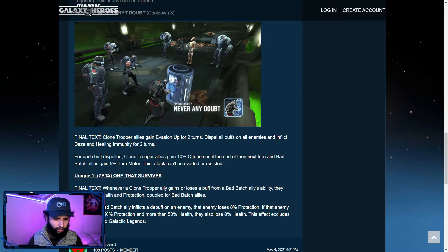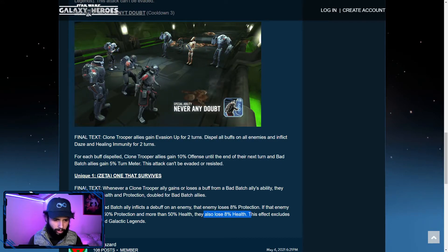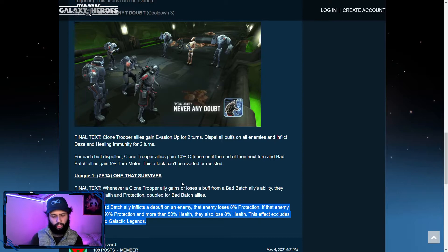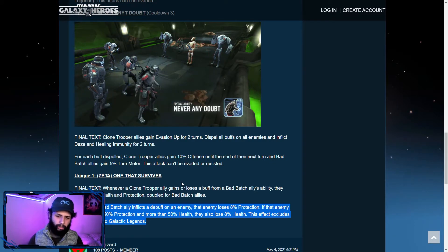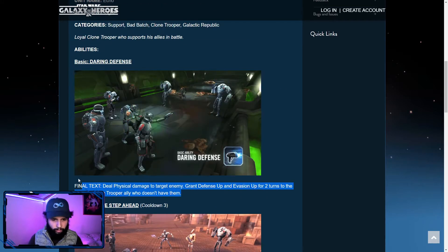If that enemy had less than 50% protection and more than 50% health, they also lose — wow. I'm wondering: are they losing max protection and max health, or is it doing damage equal to 8% protection and then 8% health? Either way, that's great. Plus the survivability, plus the defense up — wow, this kit is impressive.